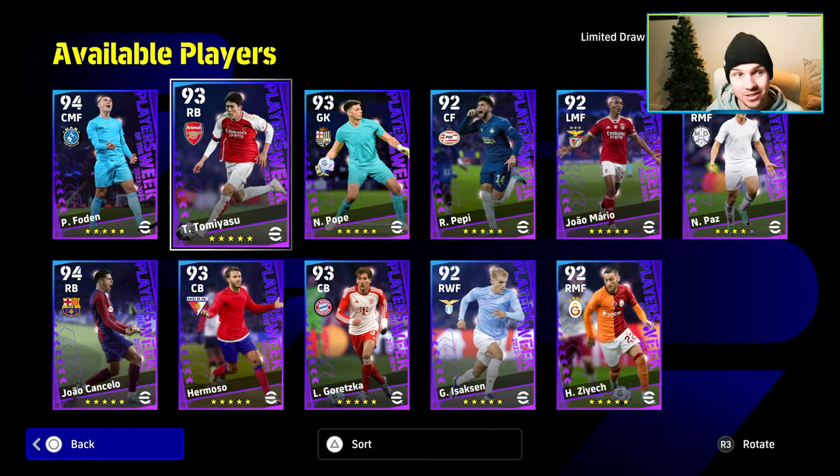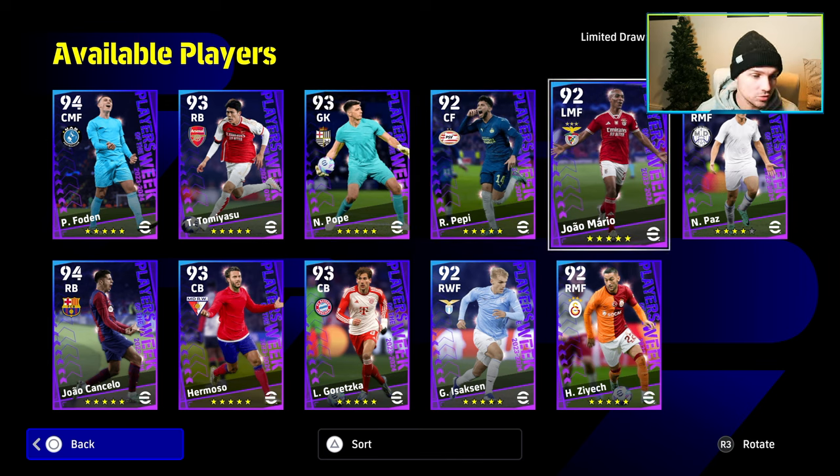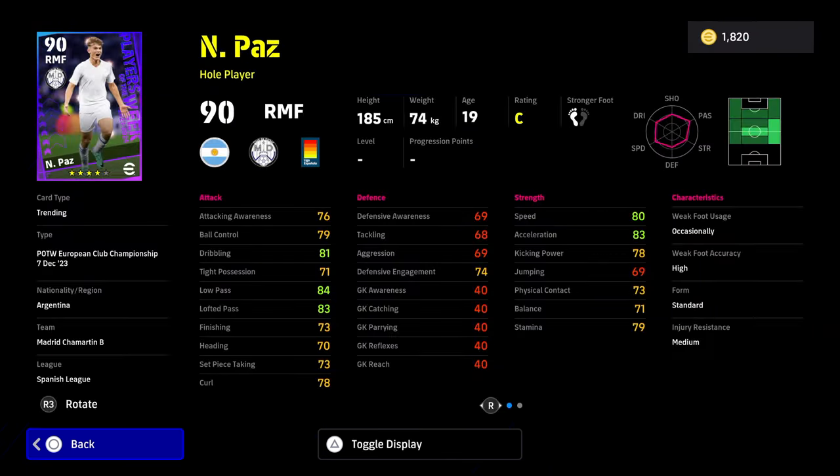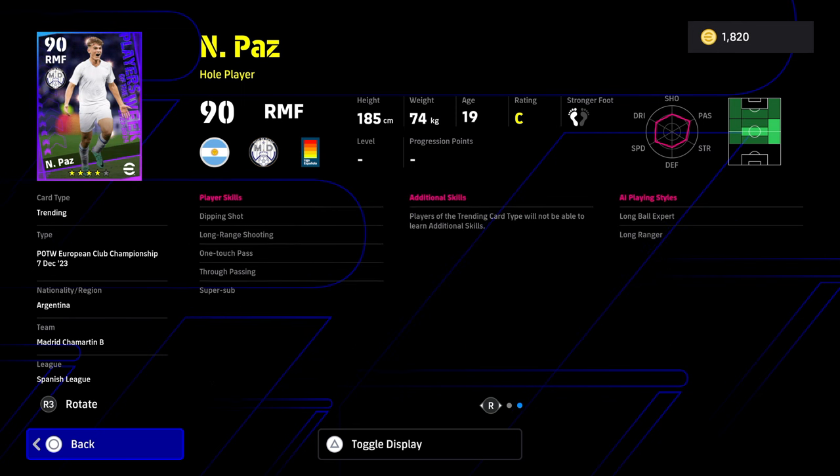The big pick of this pack is Tommy Yasu. Now, starting with Paz as a hole player — you can't train these players, you can't give them any training, you can't retrain them, you can't reset their player progression. What you see is what you get.